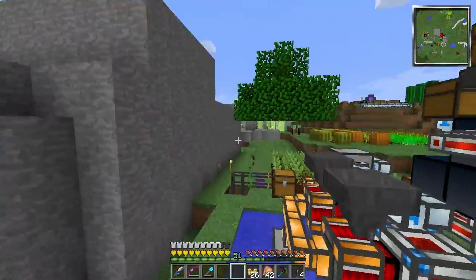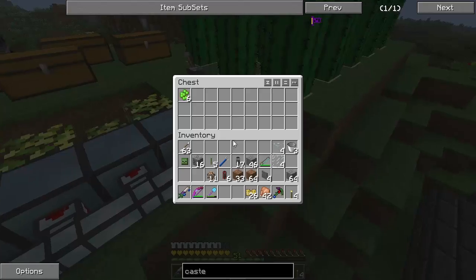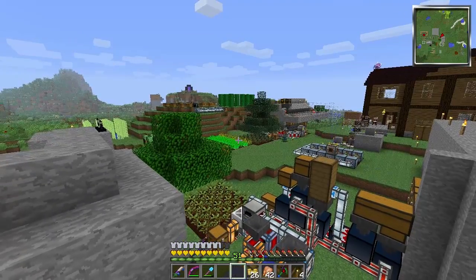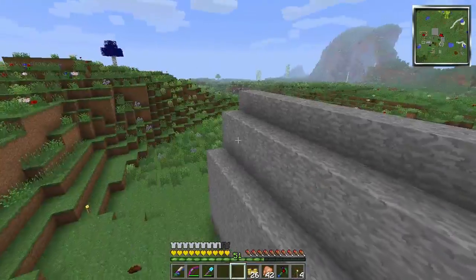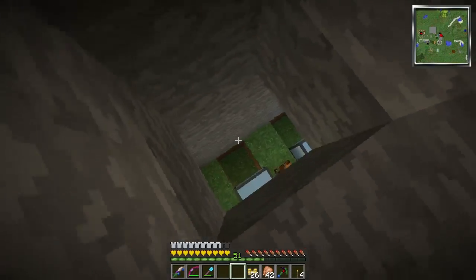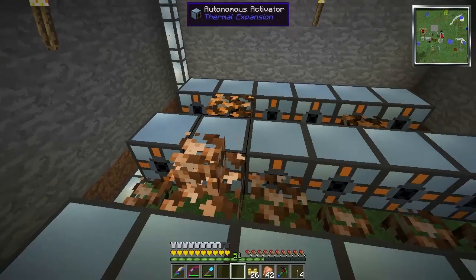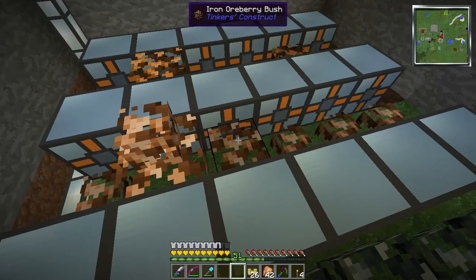They have to be inside — if they're inside, they'll work. The essence berries work outside, but the ore berries work inside. I already have six concentrated essence berries — yay. You could take the essence berries and turn them into liquid essence, which is useful for other stuff. The iron ore berry bushes stack — another autonomous activator can go back here, a pipe can go on top, and we can access two levels of iron ore berries.